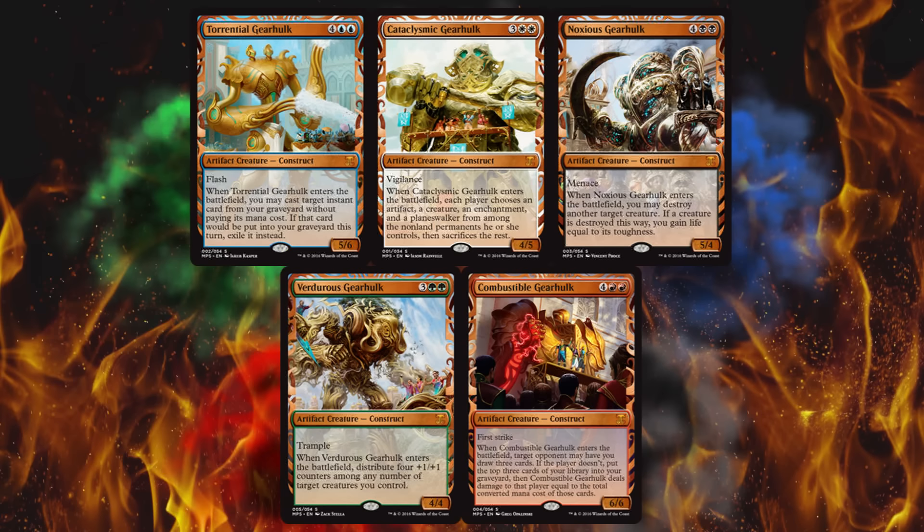The next one is a reprint from Commander — the set called Commander from approximately 2011. It's really honestly nothing special. It was only printed once, and it is worth around $11. Obviously every one of these will be worth more. The existing Champion's Helm is worth about $11. Equipped creature gets plus 2 plus 2, equips for 1 but costs 3 to get out. As long as the equipped creature is Legendary, it has Hexproof. Hard to get out, easy to move around, which is exactly the opposite of what you need with Legendary Creatures. Kind of a dumb card in my opinion, but it looks pretty.